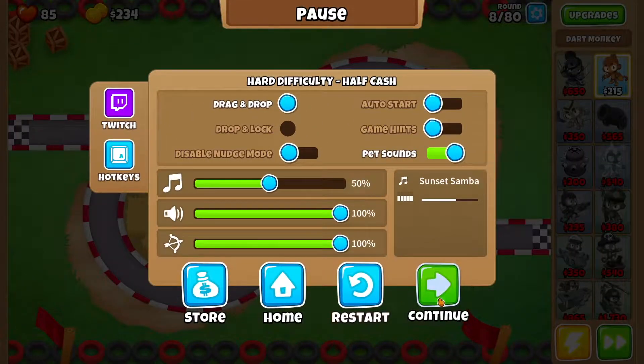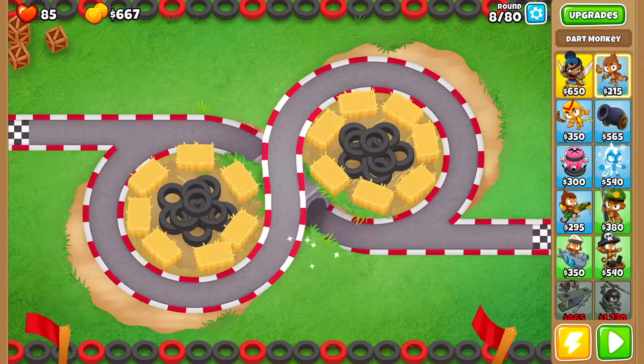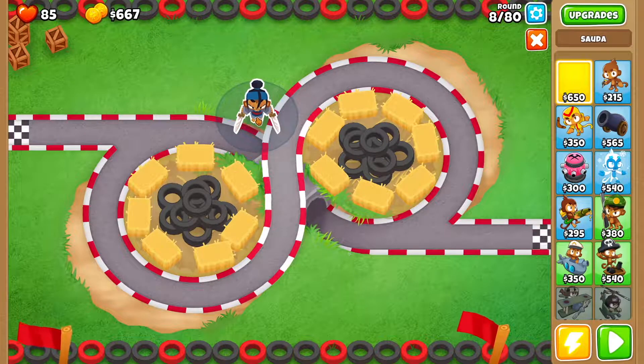Then round 8 you want to make sure you turn off auto start. We want to make sure we have at least 271, then we're going to sell both dart monkeys and drop Soda right over here.